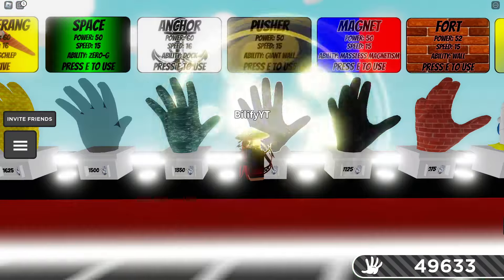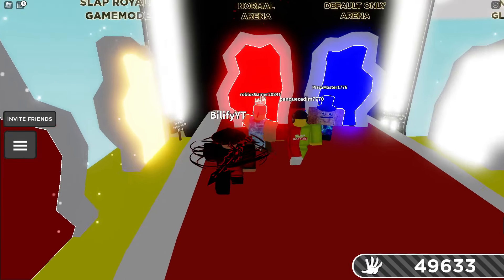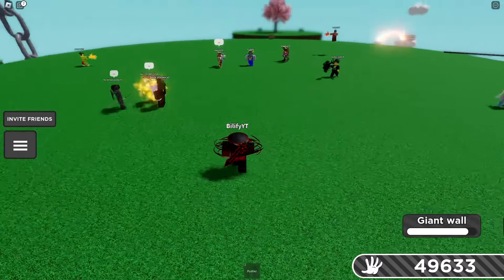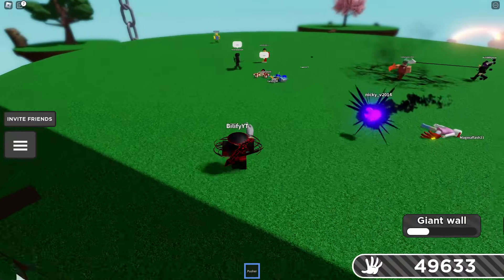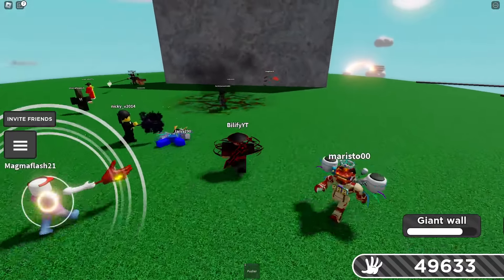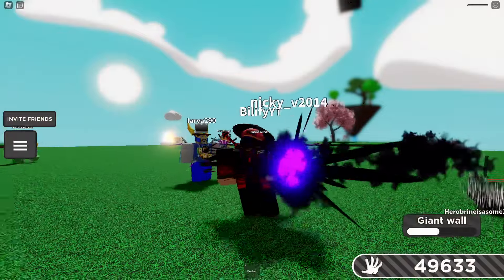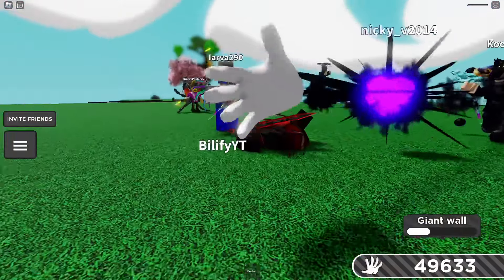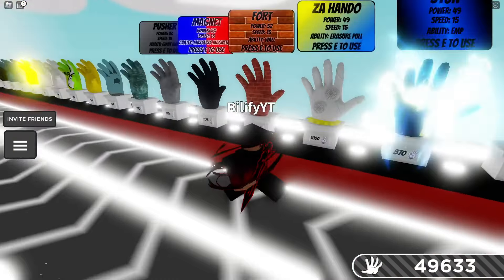Wraps — one hit and it's over. Believe it or not, Pusher is actually a counter in a way. This is probably one of the worst counters you could use because of how long this ability takes. But if you have a user charging you with this ability, all you're going to have to do is push out your pusher wall, get them back away from you and you should be good. But I definitely don't recommend this one — it takes so incredibly long that it just won't be worth it in the long run. It works, but I just don't recommend it.